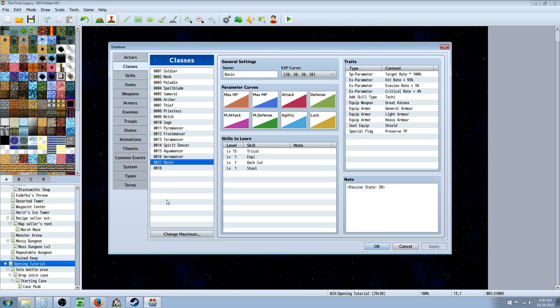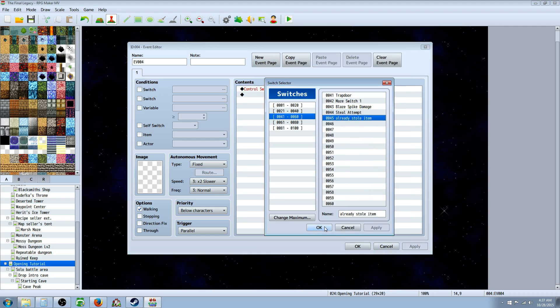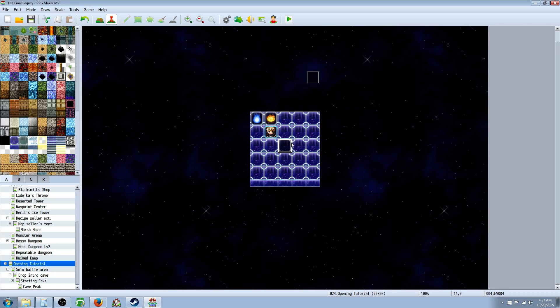Then go to classes and award that skill to one of your classes. In my case I'm going to add a gambler class, but I'll do that in the next video — for right now I've added it to my Ronin class at level one. Hit apply and OK. Then create a new event on your map set as a parallel process. This event just runs in the background, and you'll need to copy and paste it to every map with battles. Right-click, insert, control switches, and create a new switch called 'already stole item' and turn it off. This way at the end of battle, even if they stole an item, they can steal again in the next battle.